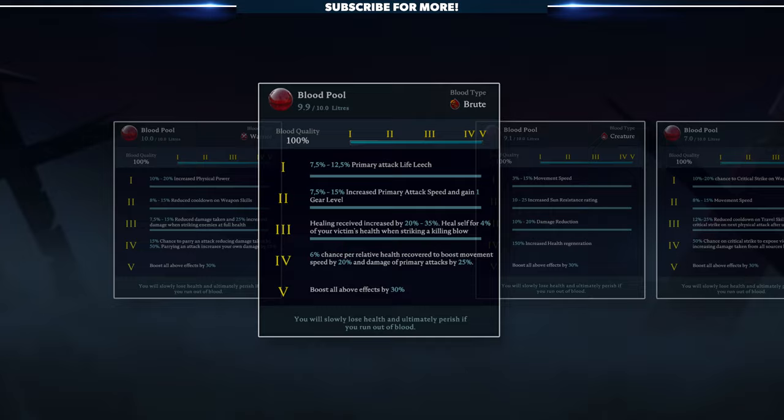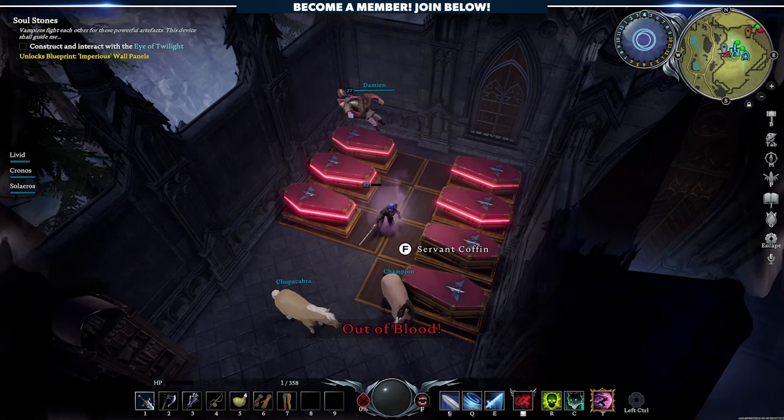This is also influenced by the gear that you'll give your thrall. In fact, gear is the single most important factor when it comes to boosting the effectiveness of your servant. So don't scrap your old gear — armor, weapons, and all. Just use them to outfit your army of thralls.